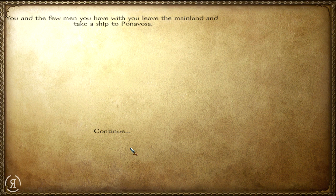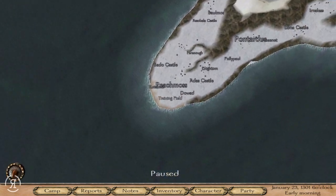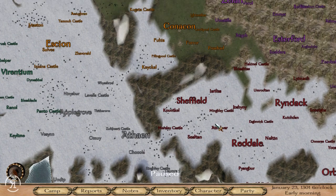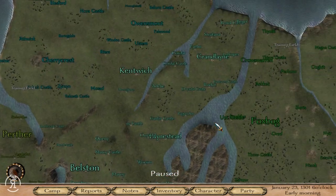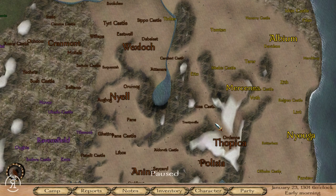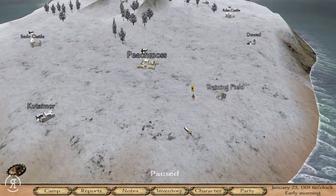We'll now be heading on - 'You and the few men you have with you leave the mainland and take a ship to Ponavosa,' and we'll start with some relatively good units. Let us turn around the map and take a look. Oh my goodness - what have I undertaken here? It is rather large, isn't it! Yes, it is huge - very impressive to say the least. Look at all the villages - wow! I cannot wait to get started.